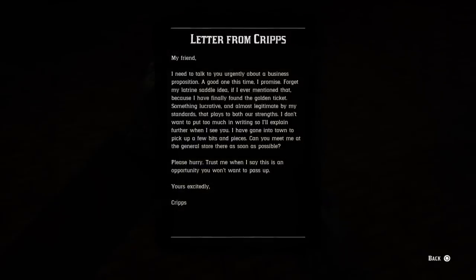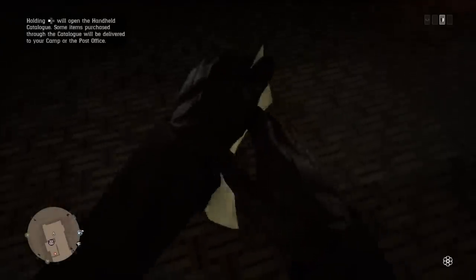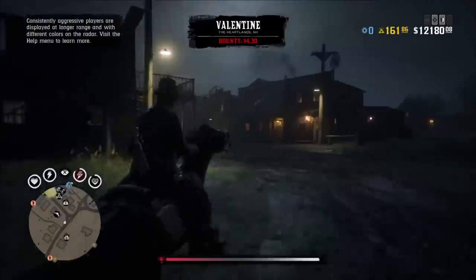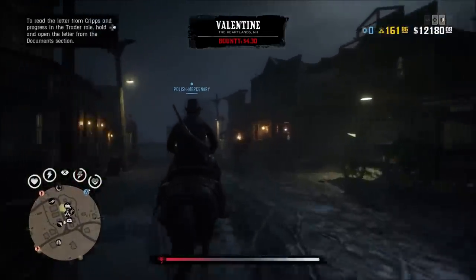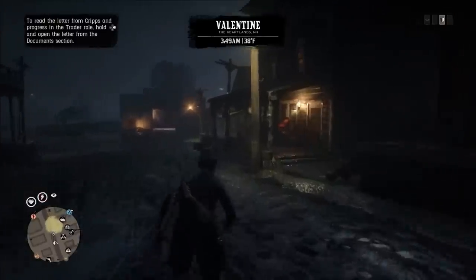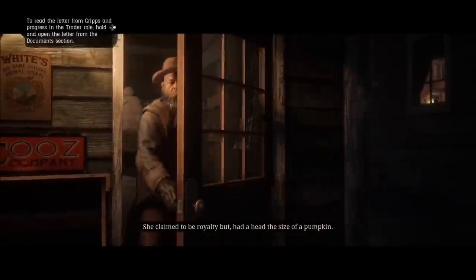I've been playing around with the trader mostly all day. To start off with the trader, you need to go to the post office, and when you go to the post office you actually pick up a letter from Cripps. That letter tells you he has an important business venture, and then you have to meet him at a general store. My location was the general store in Valentine, but let me know in the comments if you had a different location. So when you meet Cripps, you get this cutscene right here.